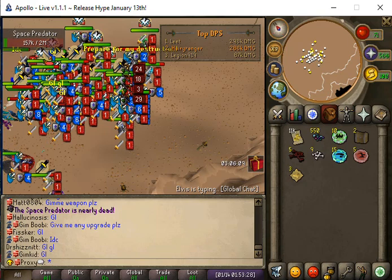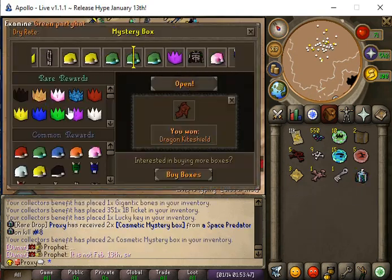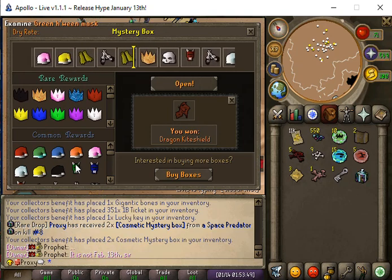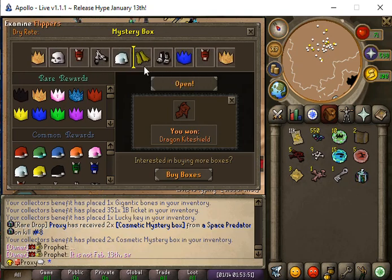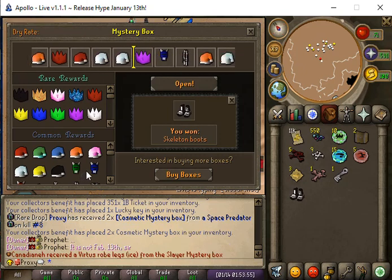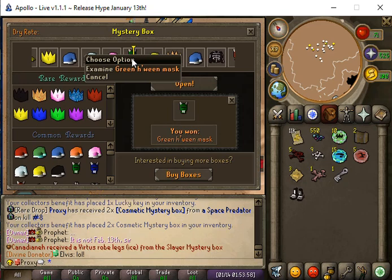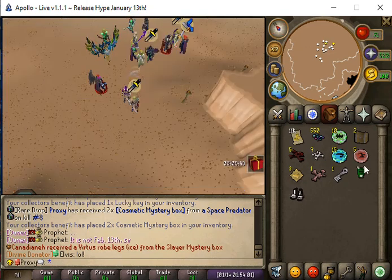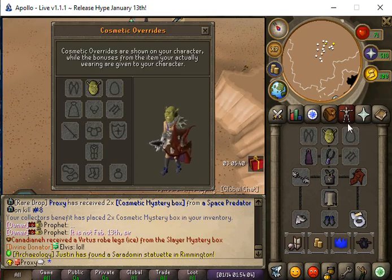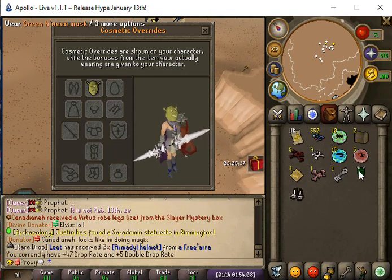We're killing Global, the space predator, and we will see what we get. We got the cosmetic mystery box — let's open it up and see what we get. First time I've got this box, so let's see. We get skeleton boots and we will get green H'ween. I'm guessing you put this in the cosmetic override system and I'm curious if it gives any DR.